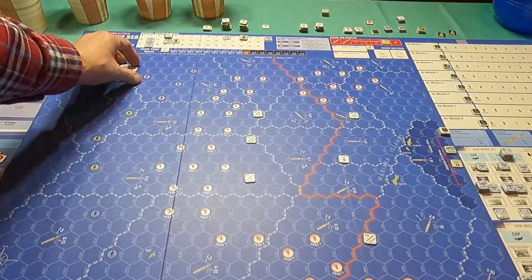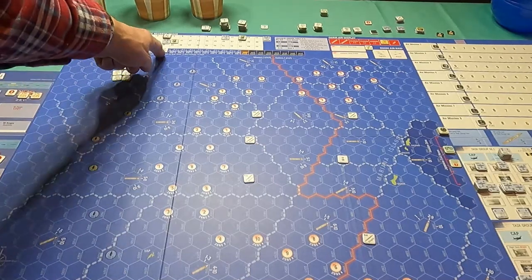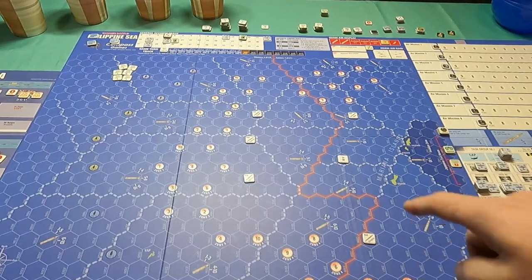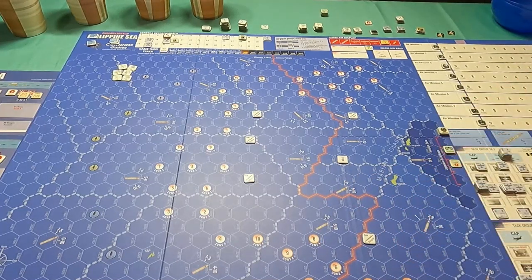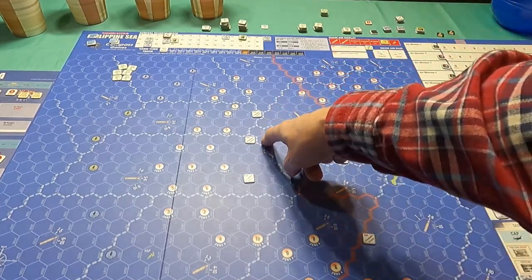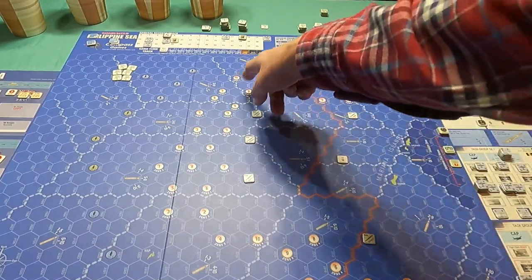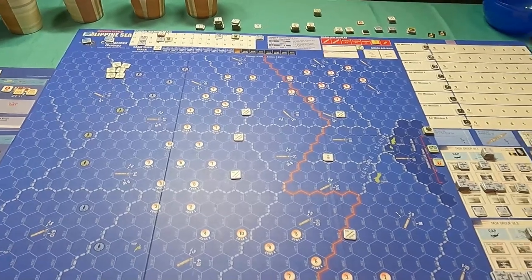These six are going to be the first six task forces arriving on the first turn. We're starting on June 19th at 0530 and the game ends at the end of 1850 on the 19th. My task force starts right here at hex 1408. I've put out five submarines which I haven't used before - the Bang, the Cavalla, the Finback, the Albacore, and the Stingray. They can set up anywhere but must maintain a minimum distance from arrival areas.